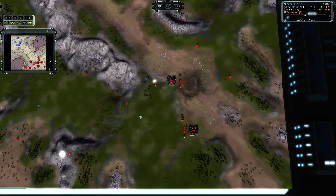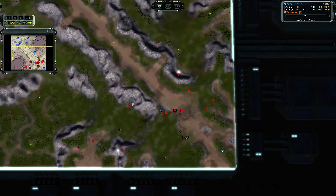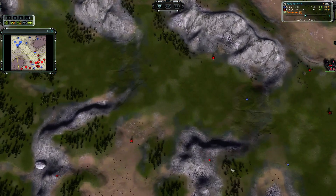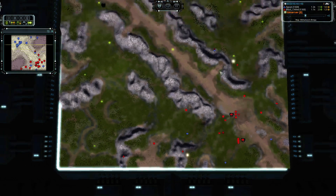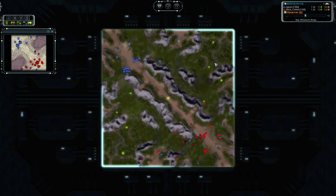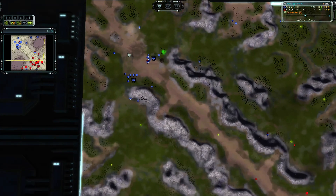If Blast Shield wants to do anything he's going to lose his commander, which sucks. Good pressure from Agram though — very good pressure. He isn't really doing much, I think he took out a couple of engineers, maybe two. But the pressure is just good. It's allowing him to expand. Blast Shield has to step back and defend his base at all costs. In the meantime, Agram can just do whatever he wants — he literally can push up all he wants.